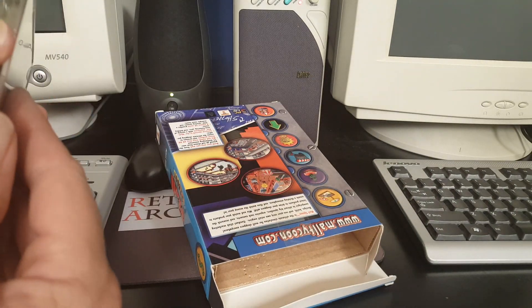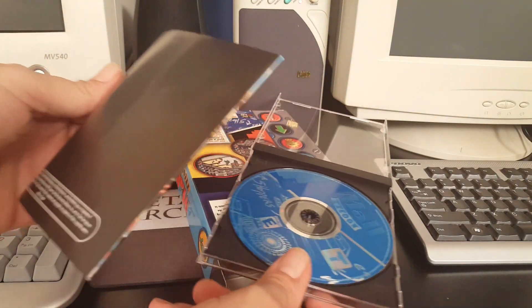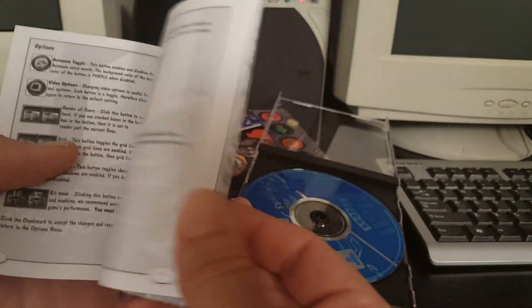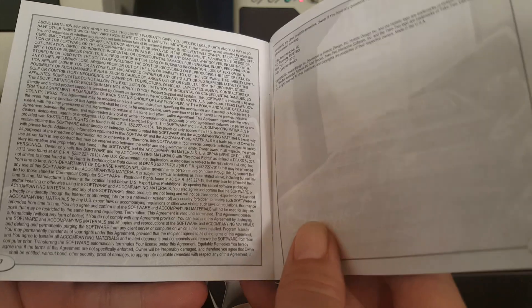There it is — just a jewel case and then what I imagine will be a fairly thin instruction manual. But it actually feels like a decent size, about 30 pages or so. Not a bad size — this is back when games still came with manuals.